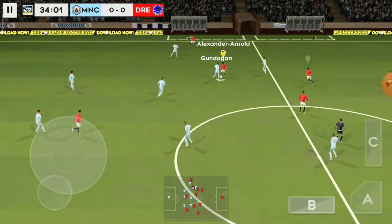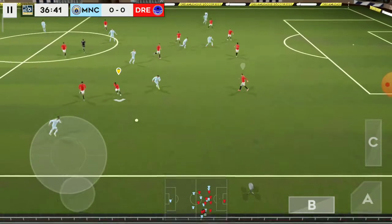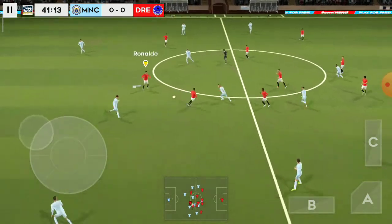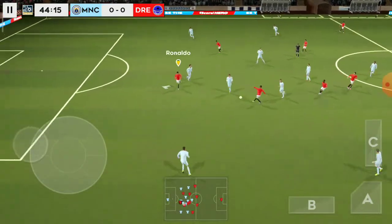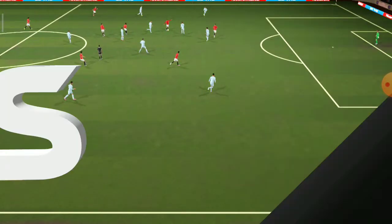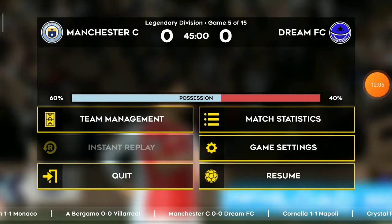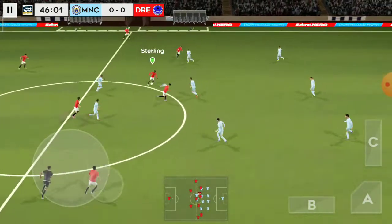Neymar. Good distribution — this is good stuff. Now Walker — that's good link-up play. Stones — great dribbling. Mbappe — he's clear of the defence, but can he finish it? Good work by the defence, just offside. We're only going to have one minute of stoppage time today. We're into time added on. There's the half-time whistle. The manager's decided to make one small change. It's 0-0 — reward that change in the second half.